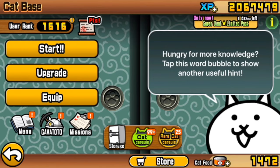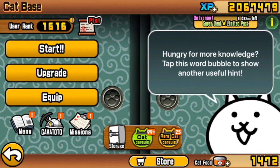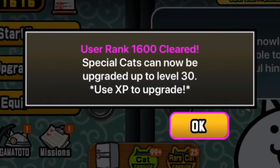I found out that to unlock this upgrade, you physically do need to accept the 1600 user rank reward. But it's alright to rifle through your user rank rewards now that leadership has been introduced, because it's not going to recover your energy and waste it — it's going to store that recovery of energy for whenever you need it. You accept the user rank reward by clicking on your cats and clicking yes. User rank 1600 clears — Special cats can now be upgraded to level 30.